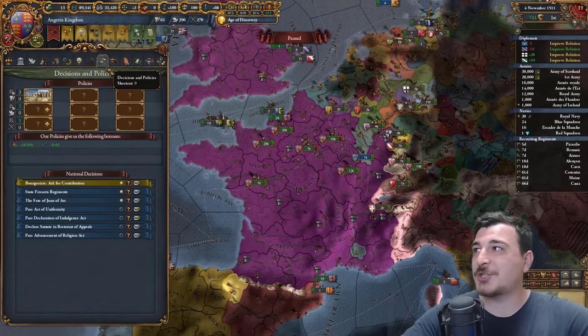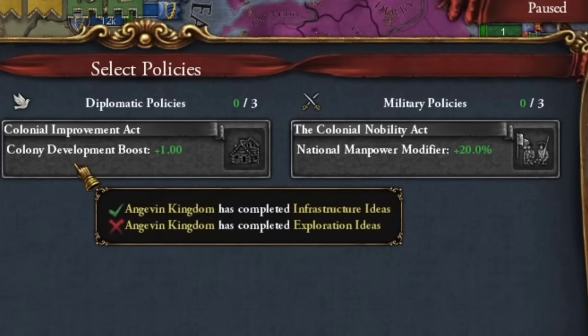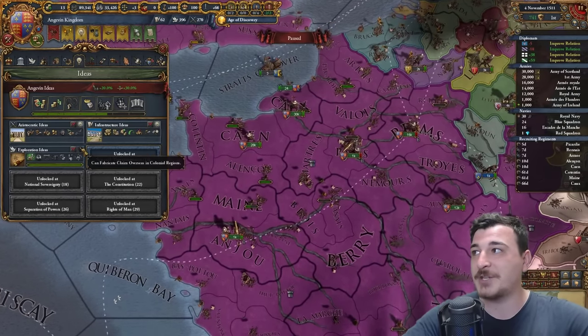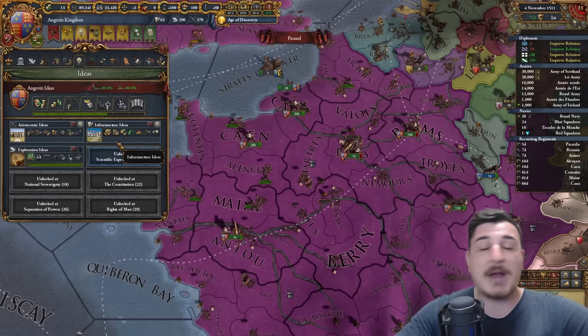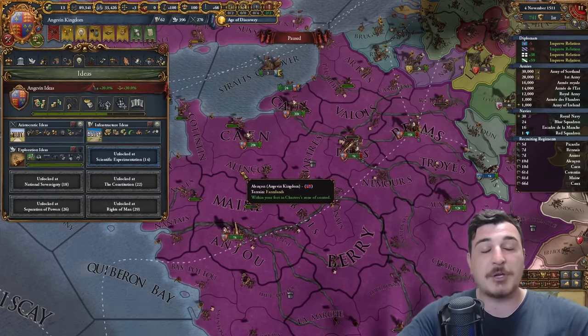By going exploration, check out the extra policies we have: 20% manpower from aristocratic-exploration, and colonial development boost from infrastructure-exploration. I like this idea combination because with infrastructure we can play toll, with aristocratic we can kick everybody's ass around us, and mix in exploration so we can go colonial as well. The policies double down on going colonial and dominating Europe.